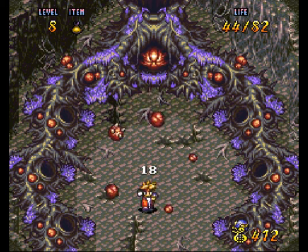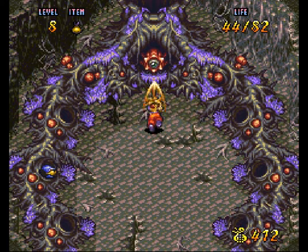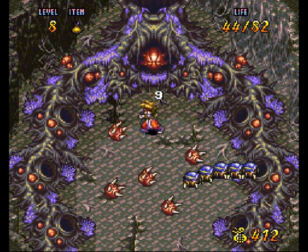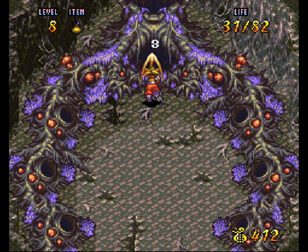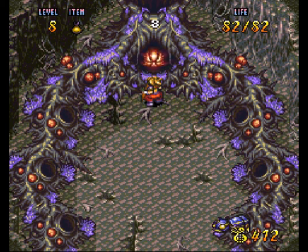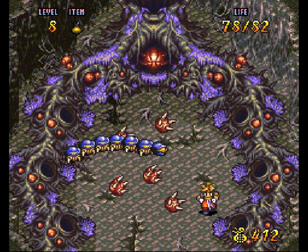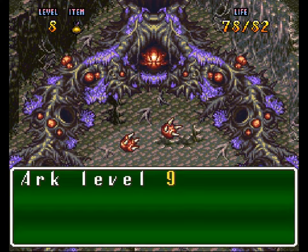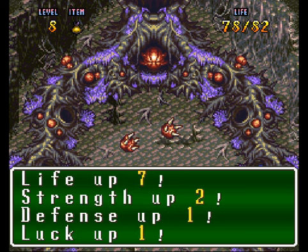Just have to watch out for that centipede that keeps coming through the holes — you can't kill it, so be very careful. At this rate I'm going to gain a level, not that it's a bad thing. Might as well eat another medium bulb. Stop dropping them on top of me! Level up! Now I'm at level 9: Life 7, Strength 2, Defense 1, Luck 1.